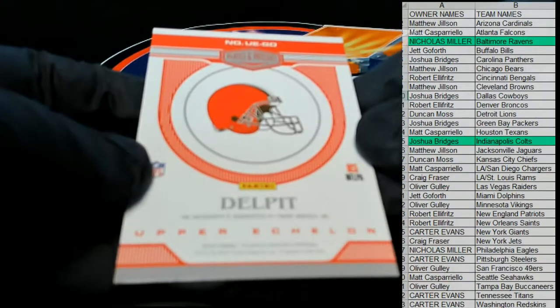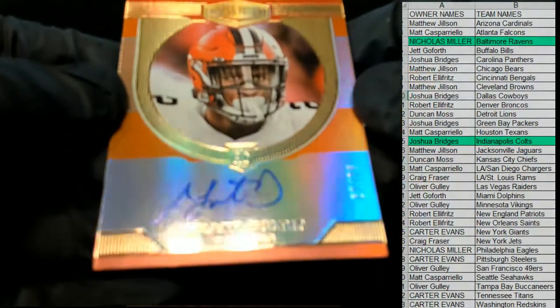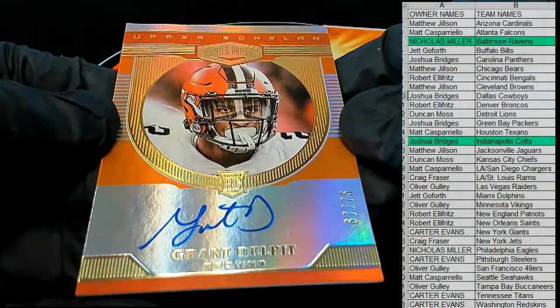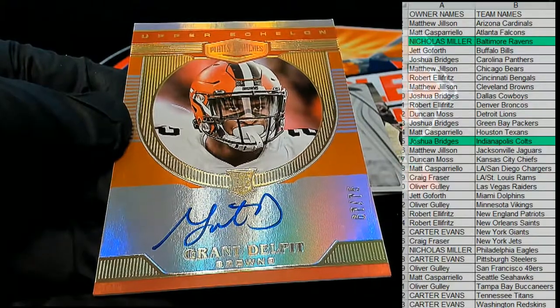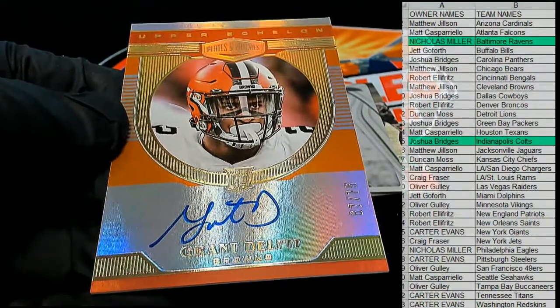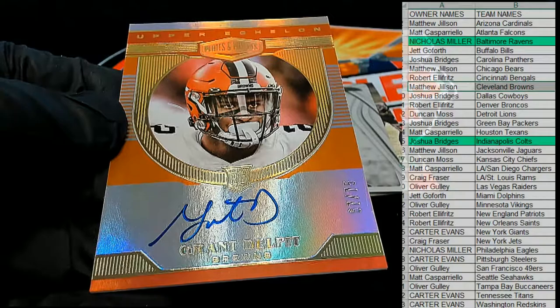So I gotta be — Grant Delpit, 67 of 75. Wow, nice auto, nice card too. Who's got the Browns? Cleveland coming in — and that is Matt J, there you go, MJ baby.